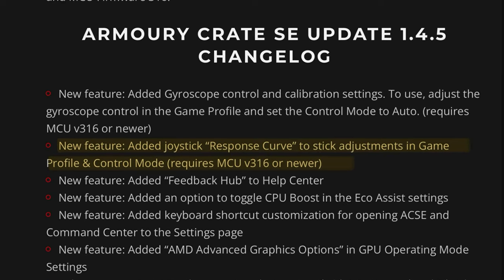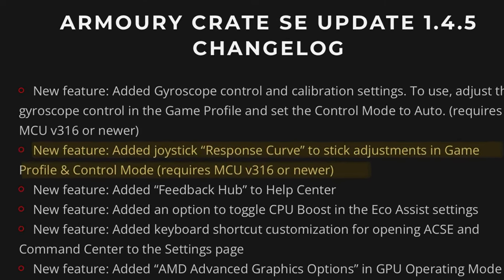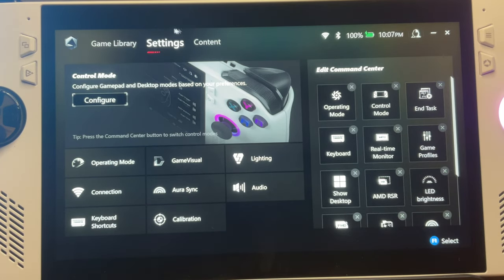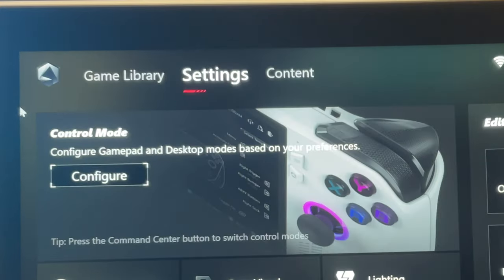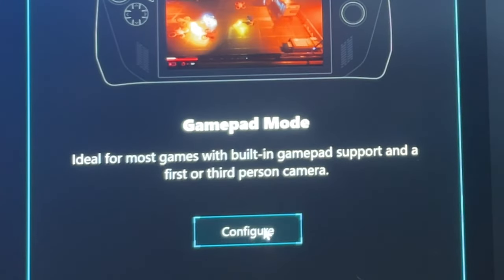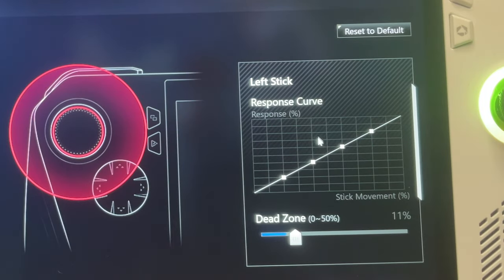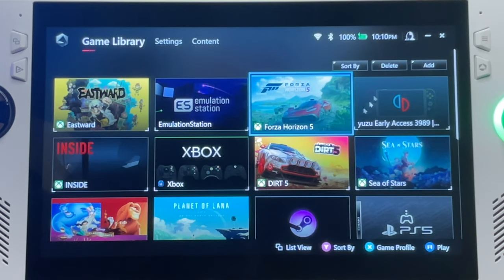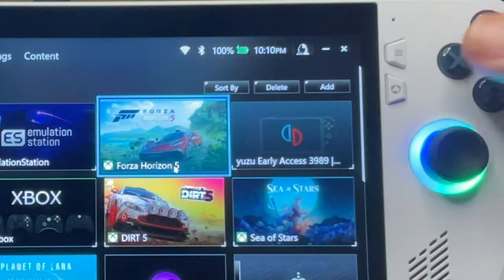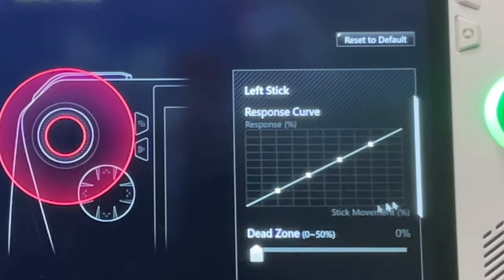The first feature requiring MCU 316 is a response curve for stick adjustments, now added in game profiles and Control Mode. To apply this across all games, head to Settings, then press Configure in Control Mode, then Configure in Gamepad Mode. Select one of the sticks and you can now increase or decrease the response curve on the graph. If you want it on a specific game, press X on that game — in this case Forza 5 — select the stick, and any adjustments made will apply only to that game.